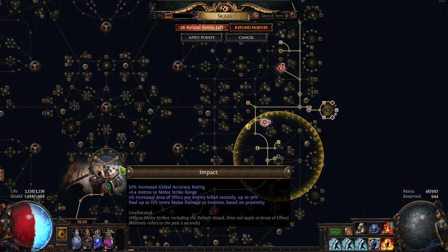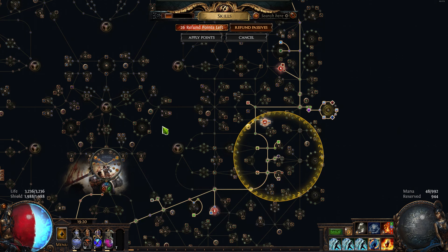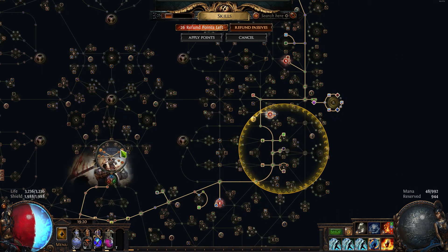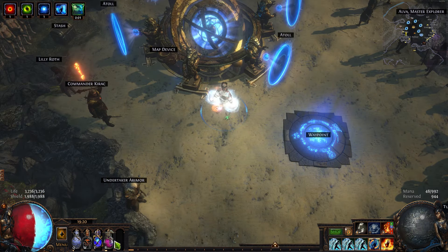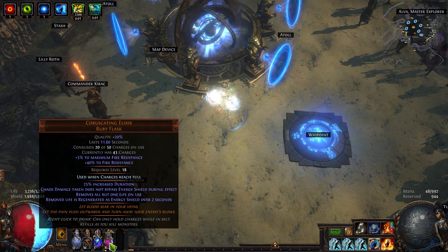It might be better to do this other node for the accuracy, but the only reason I don't is to steal up to 15% more melee damage to enemies based on proximity — most of the time I'm really far away from the enemies, so that's not going to be great. But the increased area of effect per enemy killed up to 50% is pretty nice — that would make for some good mapping. Either way, you can give or take which one you want. I'm going to go for the 10% reduced damage because it's universal and global.